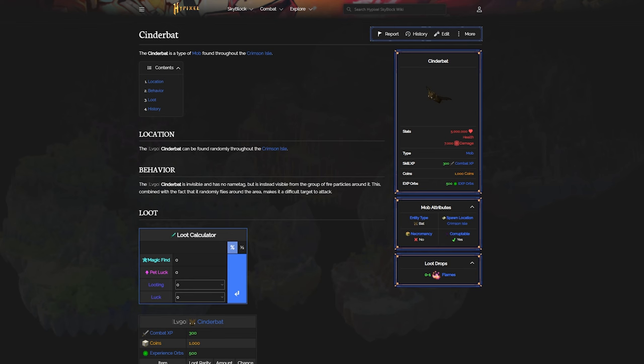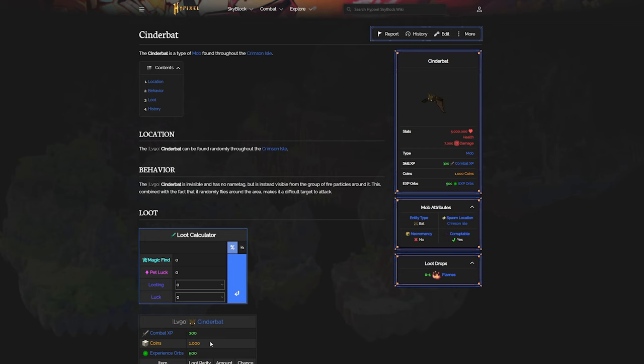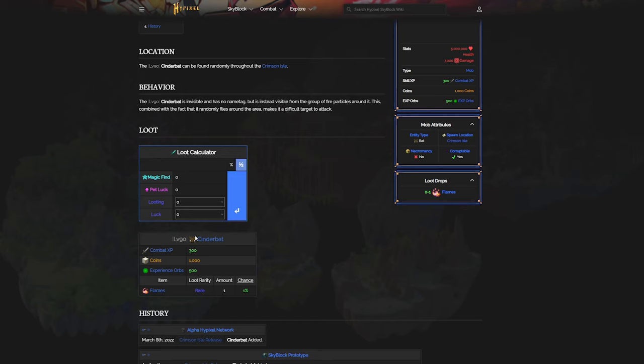I'm going to go on to the wiki and we're going to see what the drop rates for a flame are. On the wiki, if we set this to fractions and assuming maximum efficiency, there are really two ways to do this: A, you maximize magic find but it kind of slows down the kills, or B, you just use a Hyperion. I'm going to be doing this with a Hyperion, so assuming you get around about 200 magic find with a decent setup that can also kill them quickly, it's about a 1 out of 19 chance to get a flame.